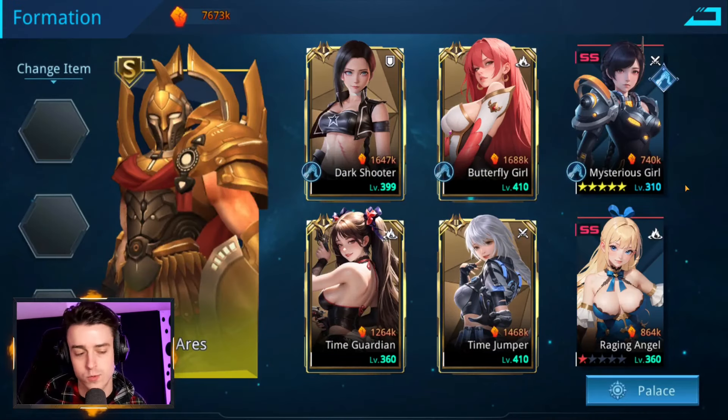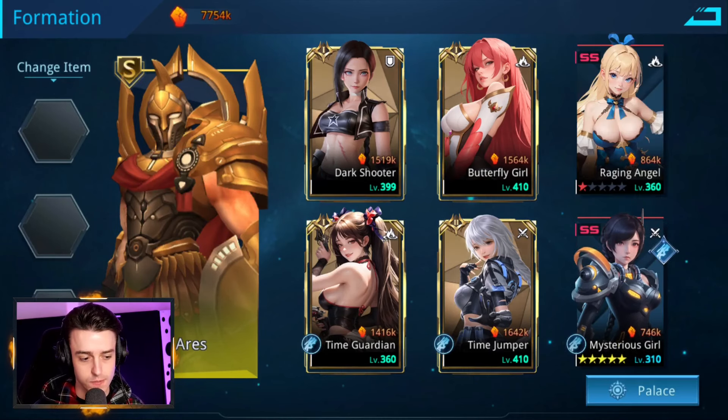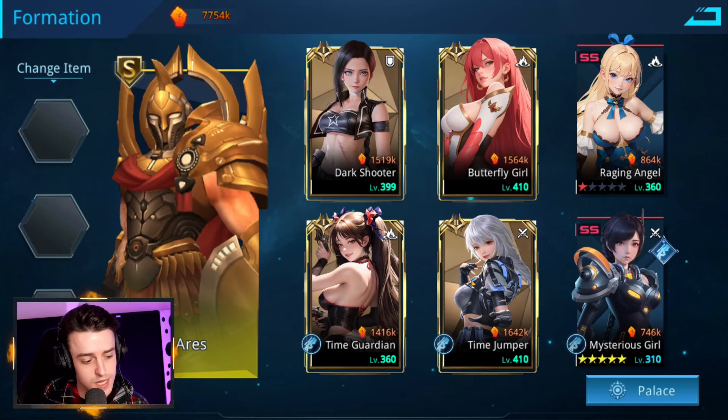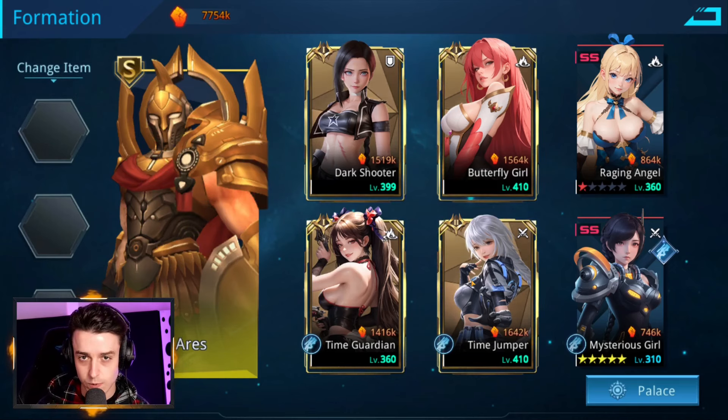You don't always want to put tons of damage dealers on the frontline. If you're running Rifle, you actually want to be running Maya on the backline with your damage dealers there. That's why I run Time Jumper at the back, as she makes an exceptionally good damage dealer for rifle teams. Time Guardian is in there too, but she's not necessarily a damage dealer.